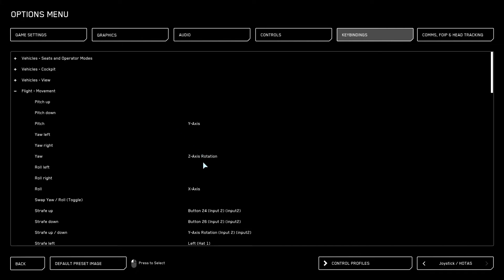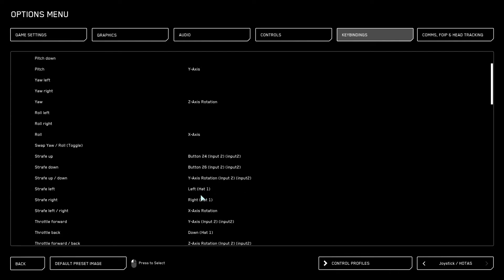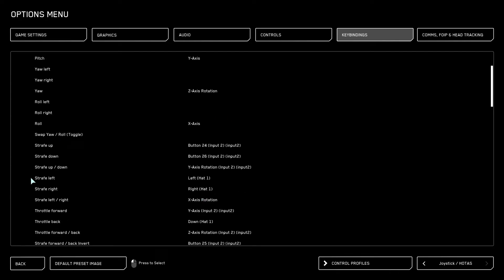One thing I came through to adjust is flight movement — you want to bind your axes the same way you would in DCS. Something to note: the strafing axes — strafe up/down and strafe left/right. In this game the spacecraft fly more like a very stable helicopter, like a KA-50 — it'll hover in place, you can pitch it down and it'll just sit there and won't move forward.